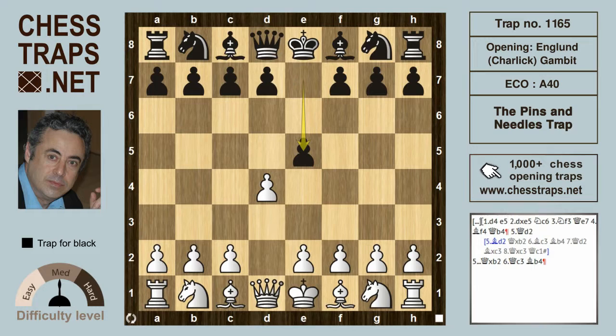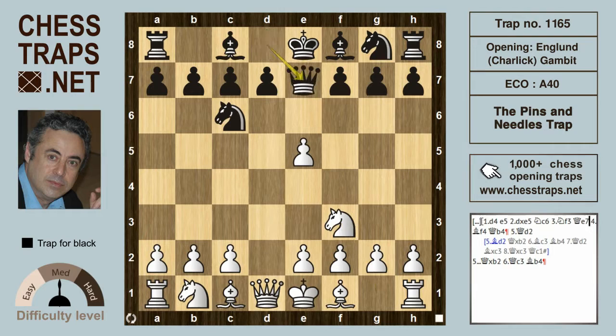This is the England-Charlotte gambit, rarely played because of its overall poor reputation. Perhaps the only top player ever to have played it at the top level was the legendary Estonian Paul Keres. White does best to accept the gambit with d takes e5. The gambit is named after Fritz England, a Swedish player, and Henry Charlotte, who was Australian.